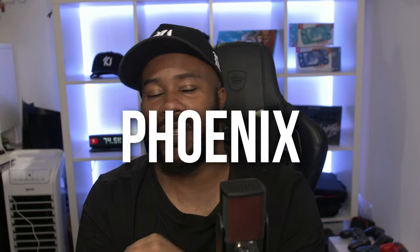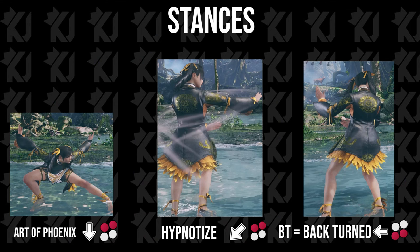It's King KingJ back with another video. We have Ling Xiaoyu, the master of Art of Phoenix. This character is pretty stance heavy, back turn heavy as well, and likes to give mix-ups from back turn. So you're gonna have to be careful if you're fighting against her. If you want to learn more about Ling Xiaoyu, I advise you to go check out Mr. Croft's YouTube channel. Other than that, I'm gonna give you some tips and things I think you should use with this character — let's get into the guide.